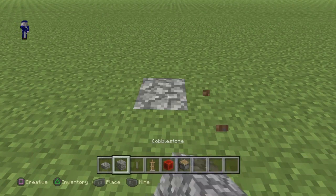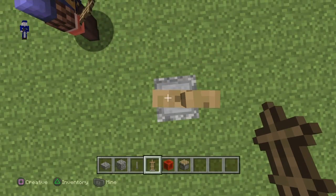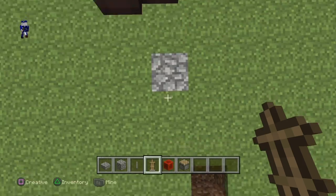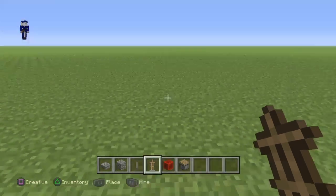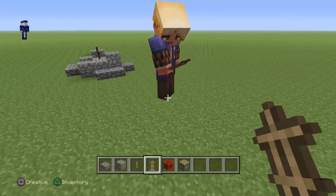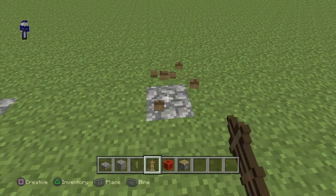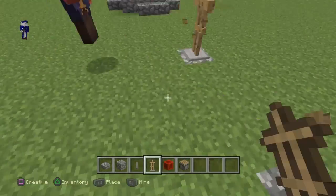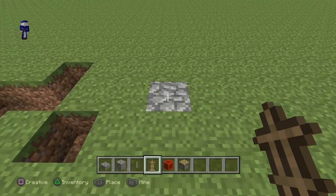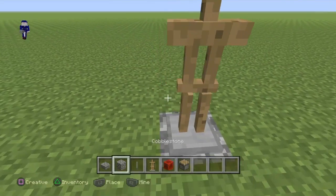So let's just get the cobblestone placed right there. Then we're going to have an armor stand. Make sure it's as straight as it can be because you do want it to be straight. I'm just going to try to get it to be straight. Get out of the way — so he's going to build himself one. Anyway, let's just build. We got a pretty straight armor stand.